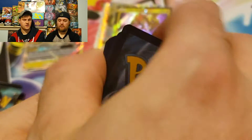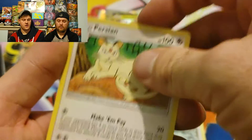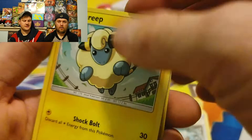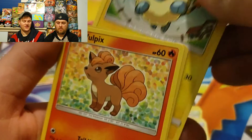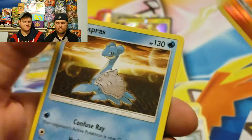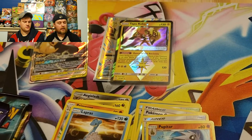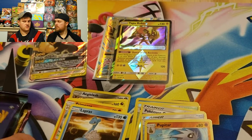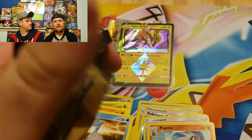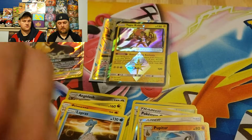Pack five: Fighting Energy, Judge Whistle, Cosmog, Persian, Mankey, Meowth, Emolga — hopefully the cat doesn't knock over the camera — Vulpix, Pupitar, reverse holo, and the rare is a Lapras. That's pretty cool — I like Lapras. I don't think there's really anyone who likes Pokémon that doesn't like Lapras.